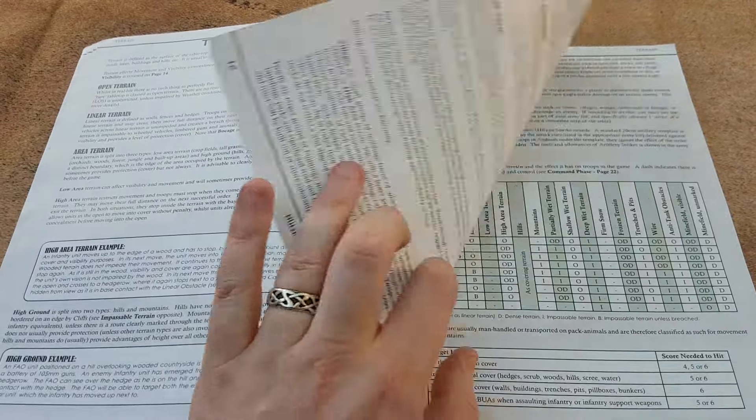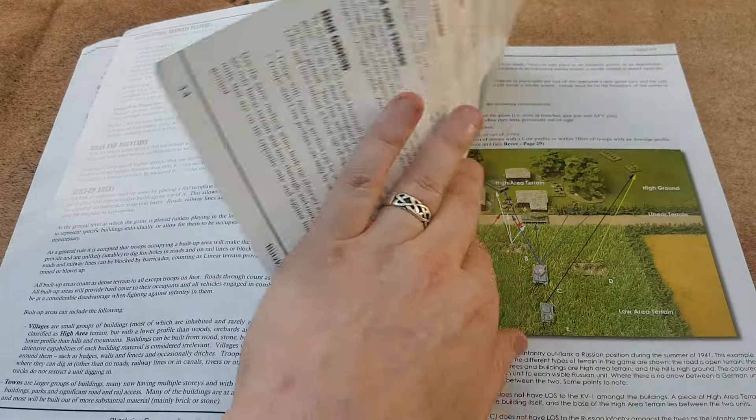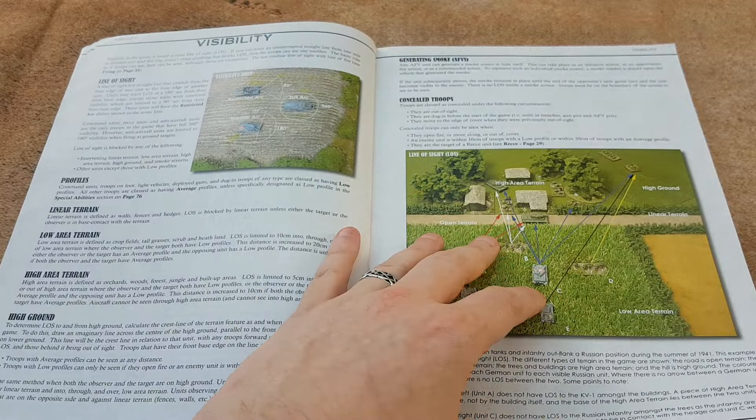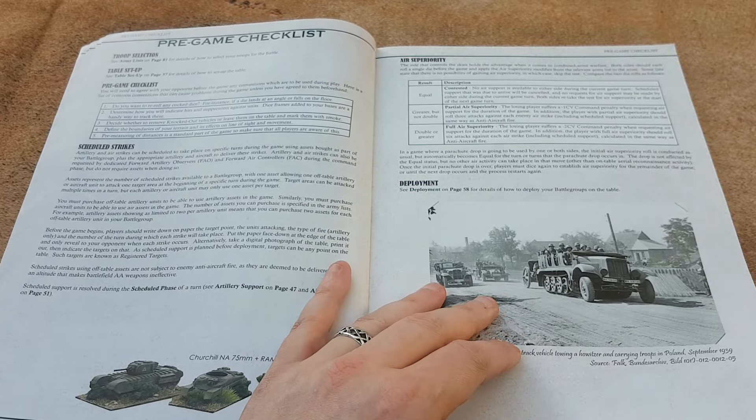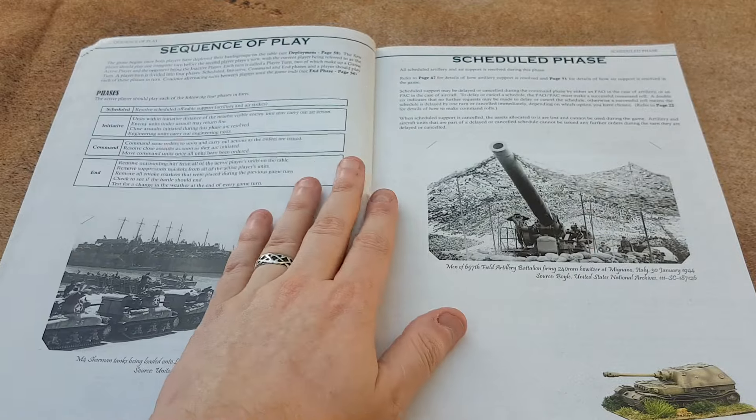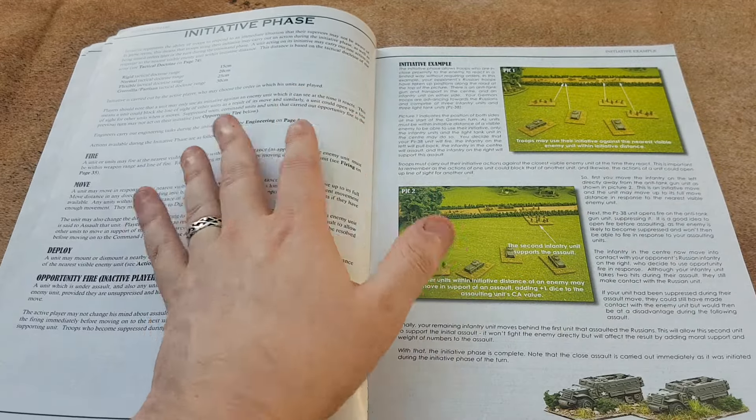Rules on terrain, visibility, seeing your targets, arcs, pre-game checklist, scheduling, artillery and air support. But let's skip to the initiative phase.